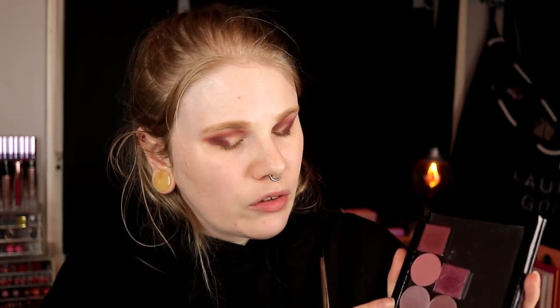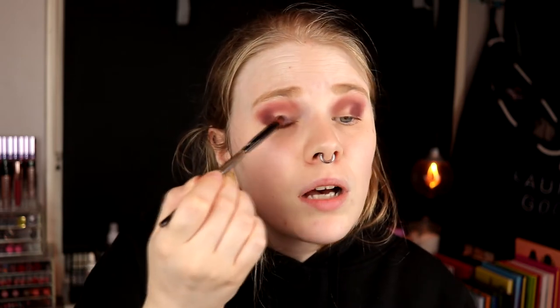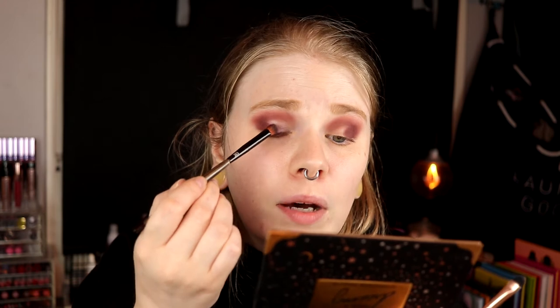Now I want to go in with Ground State from Nabla. I have had this shadow for such a long time — I think I've used it maybe twice — and then when I started swatching it today I was like, why haven't I used this before? I got it in a subscription box. Maybe I should cut my crease for this actually. It's been a really long time since I cut my crease, so I'll do it today. I'll take NYX Glare Primer and a small brush and just tap it on, and I'm going to see if this looks better.